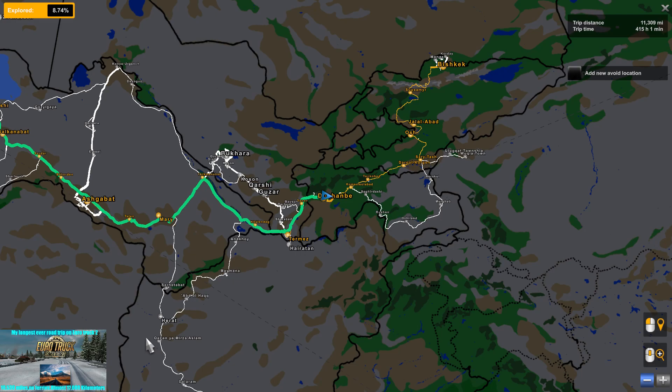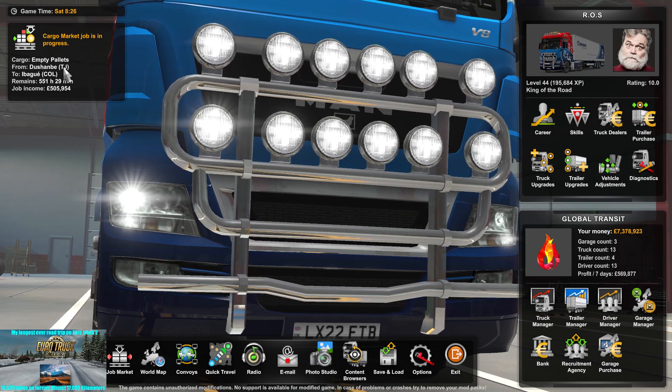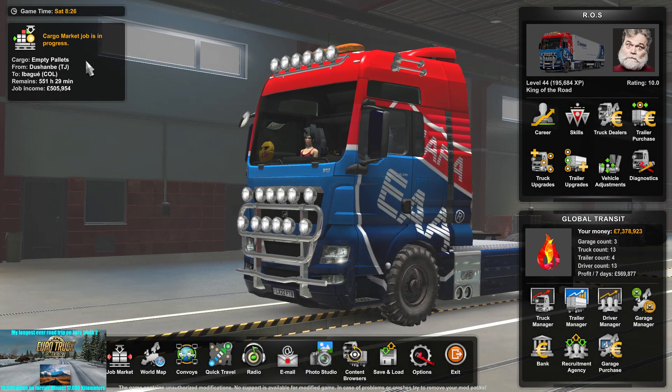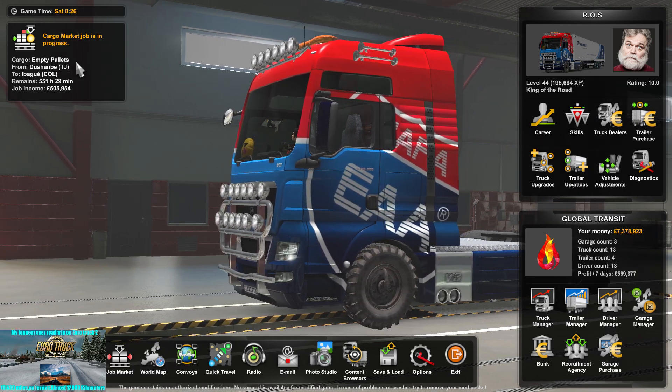We are in almost the extreme eastern part of this global map combo, actually in China. We've done a job that took us right up into that area of China, and the next job that came up was from Dushanbe — I think that's in Tajikistan, one of the Stan countries. It's just empty pallets we're hauling with our own trailer, going from Tajikistan all the way over to our destination.